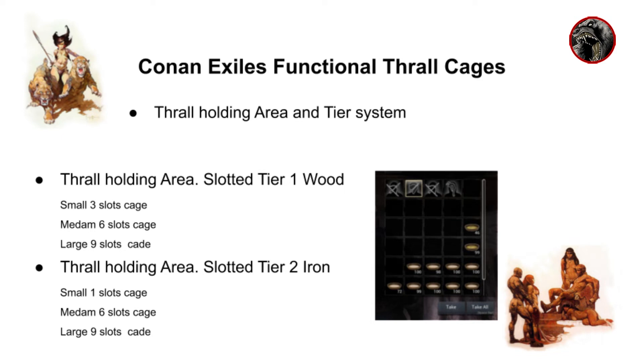The advantage of this placeholder cage is that as you find your thralls and drag them back to base, you can load them into the cage — it has slots like the wheel of pain. Once your thralls become available you drag them over to the actual wheel of pain and start that timer. This gives a secondary functionality to the thrall cages, basically like an ice box. It would borrow the same mechanic as the ice box where you put your pups and eggs in to slow down the timer.